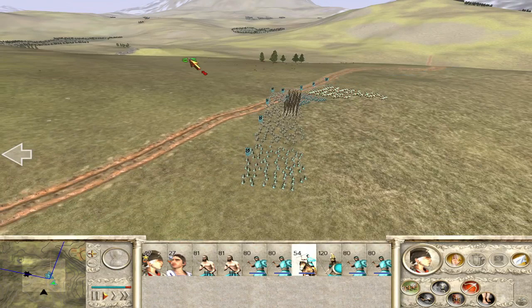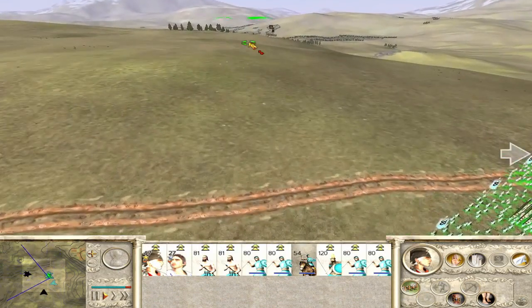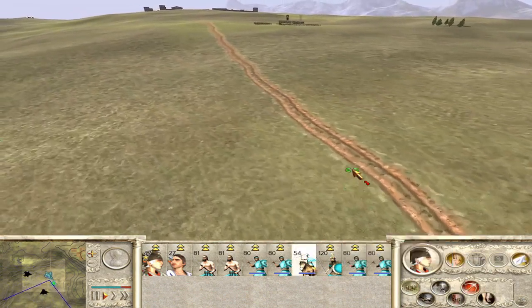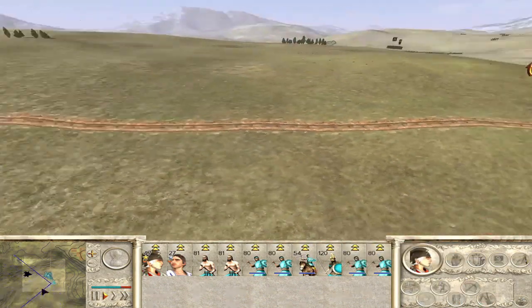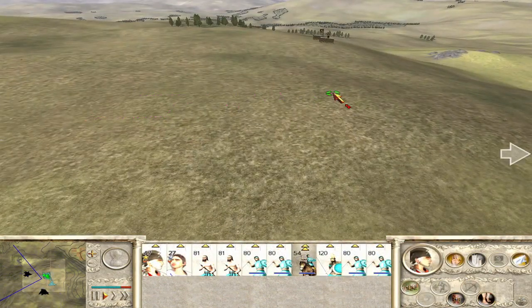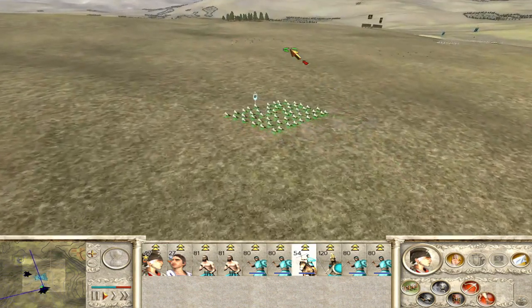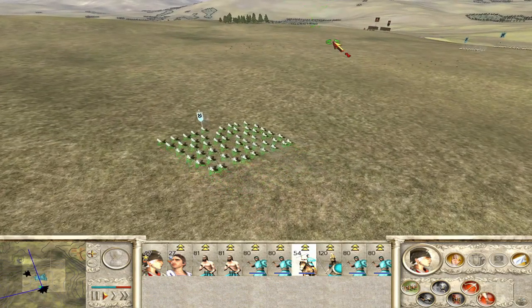Everyone ready? Let's go. They're way back over there. Go on troops - missile cavalry, just be annoying, that's all you need to do - their speciality. Get one light cavalry chasing after me. Get them coming towards my army.